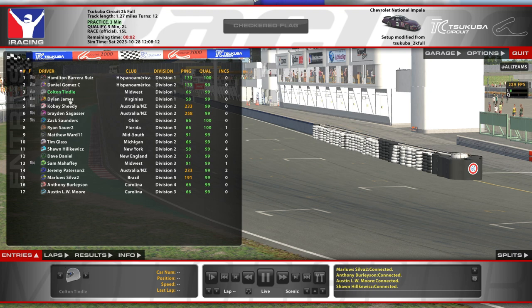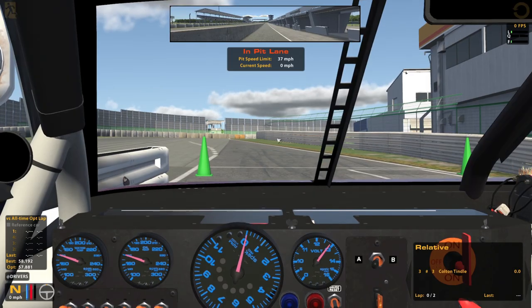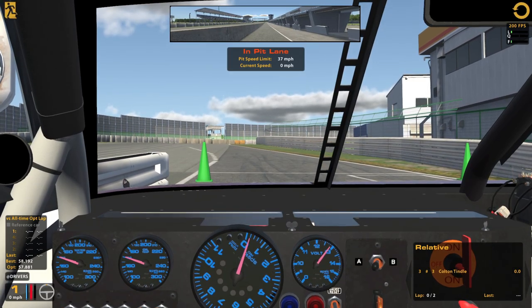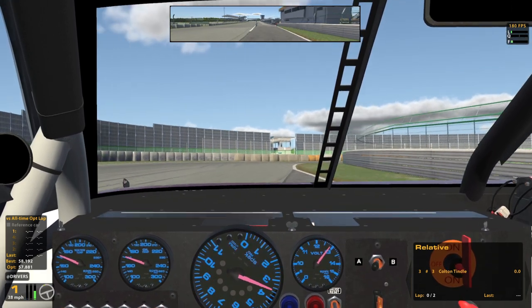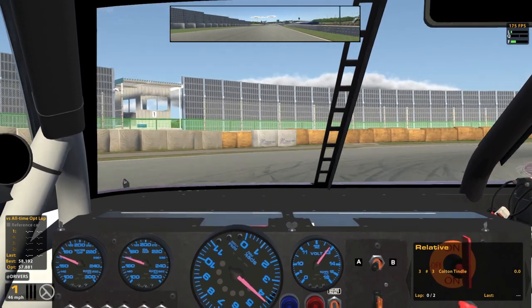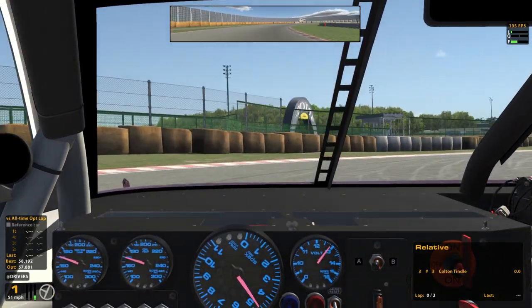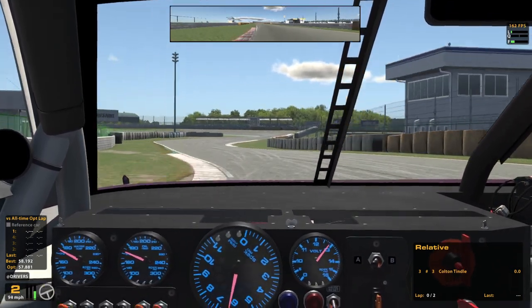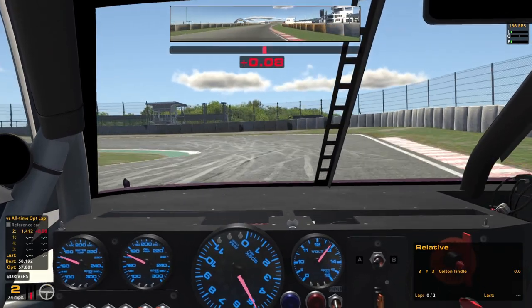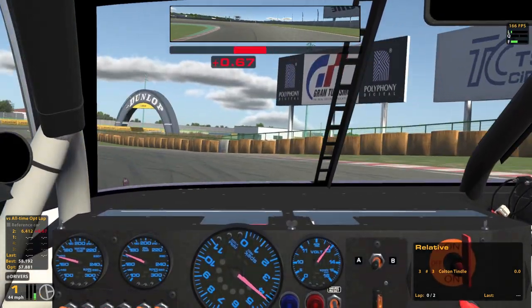Here we are, the number three car by road iRating, heading out for qualifying now. Settings I went with: 63% brake bias and left the steering ratio at 10 to 1, and that's felt pretty good. We're going to be trying to get into the 57s if we can hit everything perfectly. My optimal lap is in the 57s, but I have not gotten a 57 yet — that requires putting it all together.